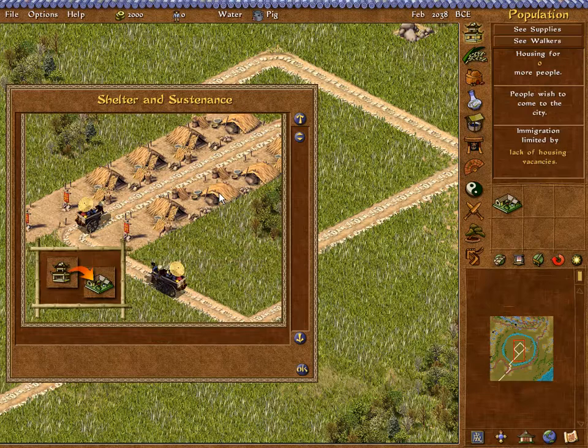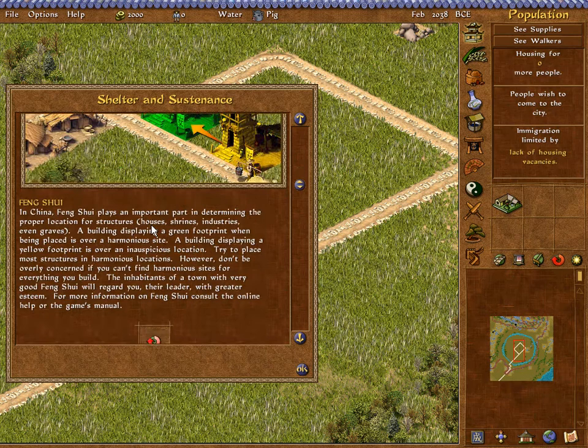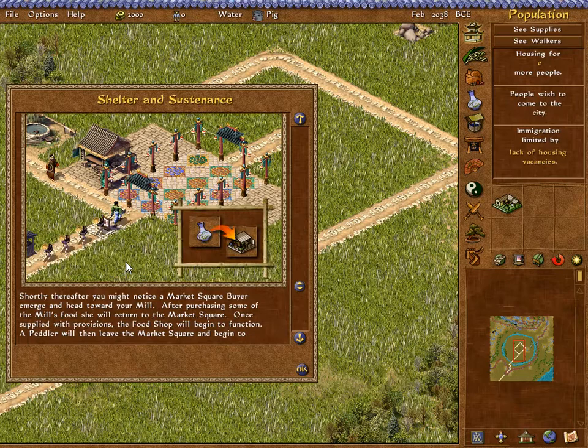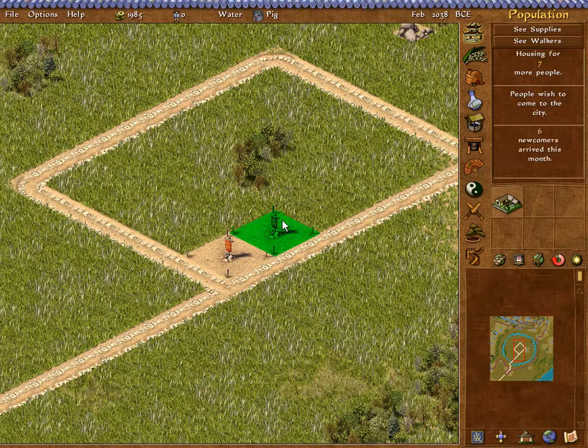Alright guys, let's get right to it. We're starting with absolutely nothing. The first thing we want to go for is shelter and sustenance, road access for all our buildings, and a few other important things. One of these is fire prevention — you have inspectors who check buildings for faults and put out fires. Hunting is going to be important as well. Milling, the market square — there's just so much to go through. But initially, the most important thing is to get people to actually show up to our new city.